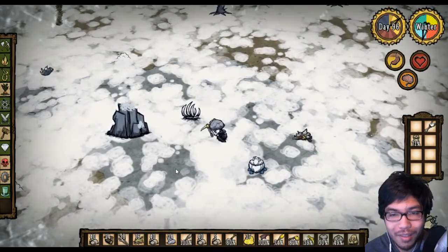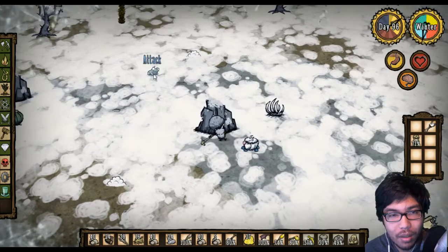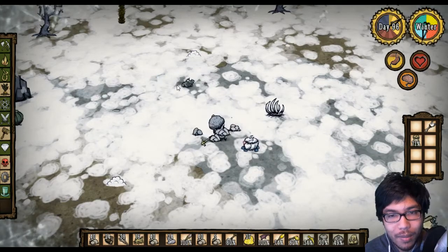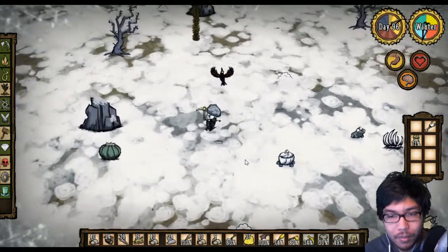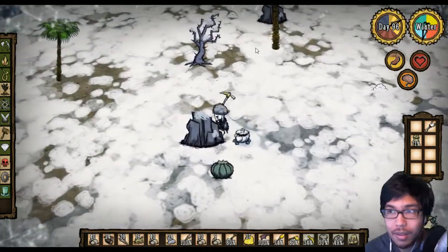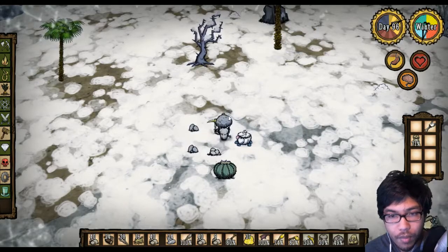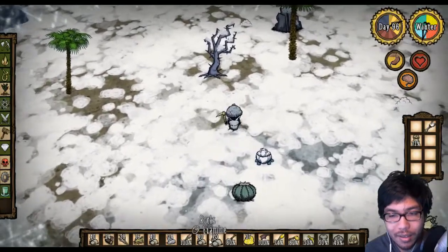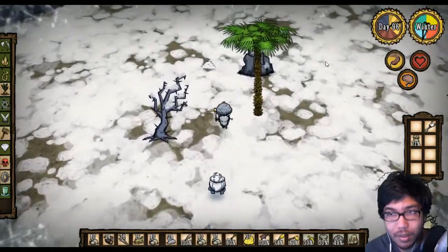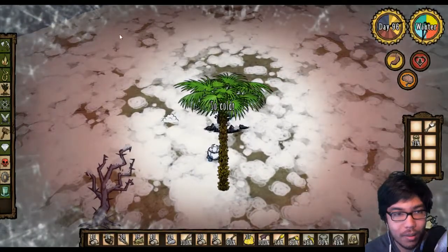There's a random frog over there - where did that frog come from? It didn't rain. Maybe he's just a survivor. These rocks pretty consistently give out four stones each, which is nice. It's 11 more days until spring.